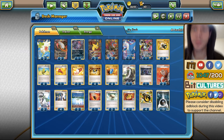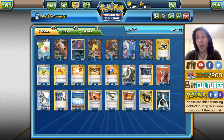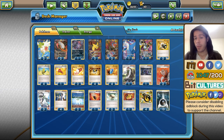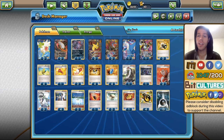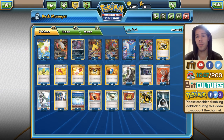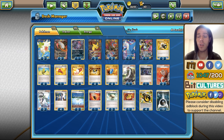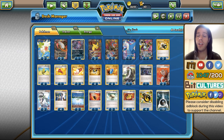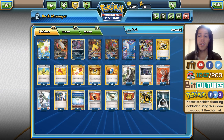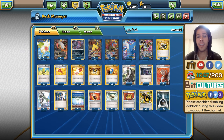Hello everyone and welcome back to a brand new week of Road 2 TCG Worlds 2016. US Nationals just happened. I believe Nightmarch Vespiquen won in the Masters Division, 2nd place Seismitoad Giratina — which was really surprising — and in the top 4 my good friend Paul Johnston got 3rd place with the Water Toolbox deck, and Liam Williamson got top 4 as well with the Starcry Giratina deck that you have in front of you.